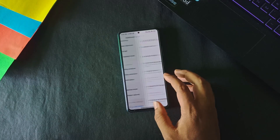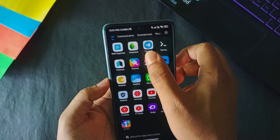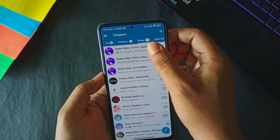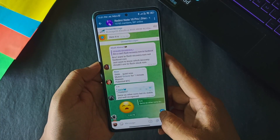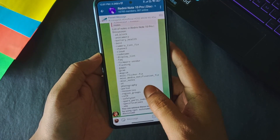After unlocking the bootloader, make sure to set up your device and turn on USB debugging — it will show a warning. Now the first thing I will do is flash a custom recovery. I have joined the group and channel of Redmi Note 10 Pro and Pro Max. To search for recoveries, go to the discussion group for Redmi Note 10 Pro and Pro Max.